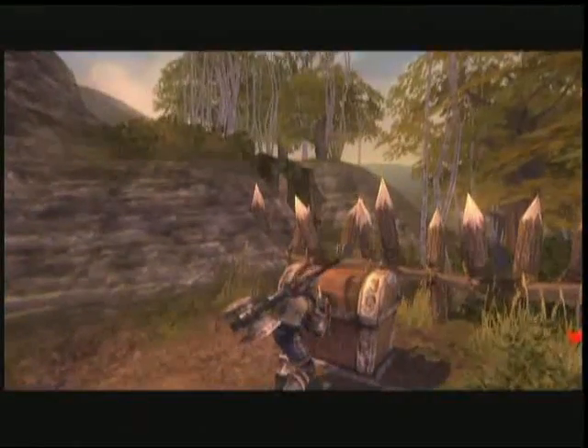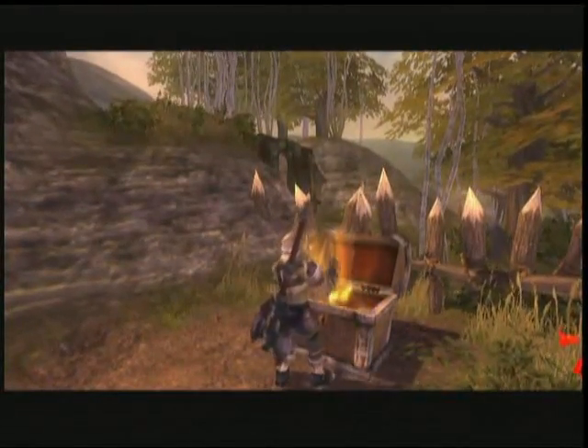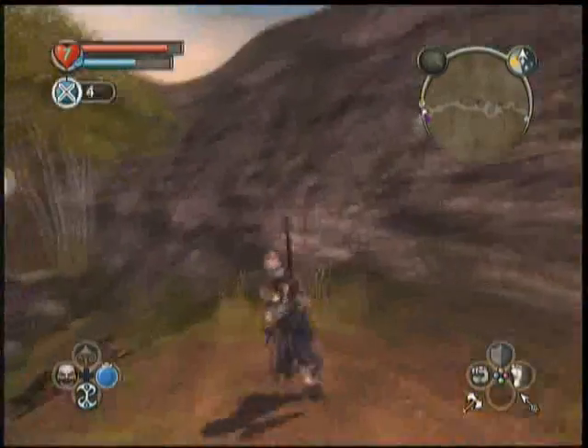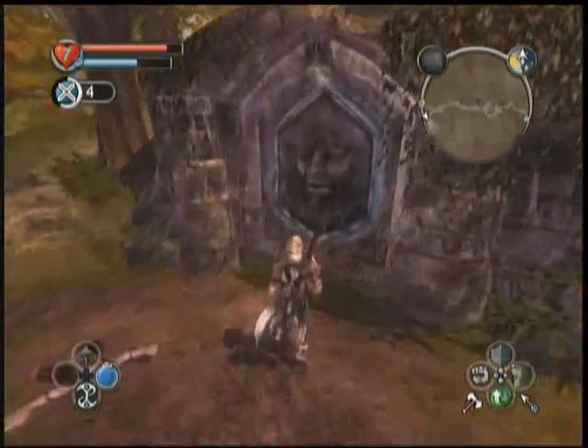Now all I have to do is make it to the end. There's a resurrection vial in a chest so I'm going to grab that. Almost made it to the end — a few more enemies here and a demon door. I'll have to check that one out. We got a chest up on the top of this little point which has another resurrection vial. That brings me up to seven, so I'll have to sell some.